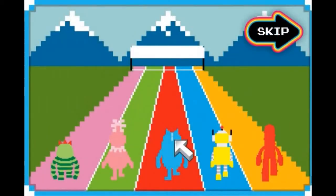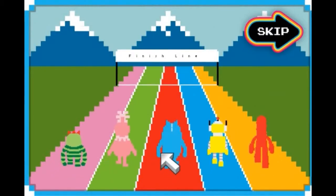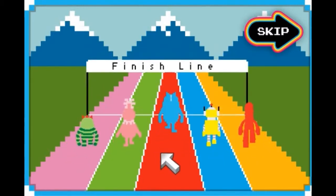Hey, look! It's a race! Let's help Tootie make it across the finish line first. To help Tootie, we're going to have to click the mouse as fast as possible. Just make sure you click as fast as you can.